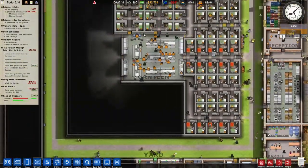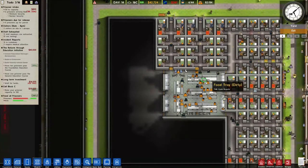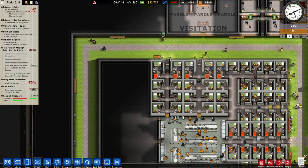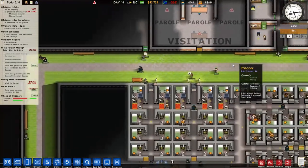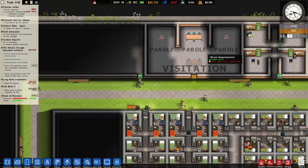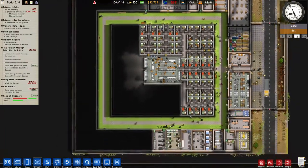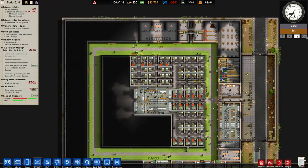Alright, I think once we get our library built here, then we'll be building our next cell block to get our funds back in the green. Alright, yeah, we got parole up and running there. As soon as we get that visitation table in place, then we can dismantle the parole/visitation room and turn it into a much needed library.